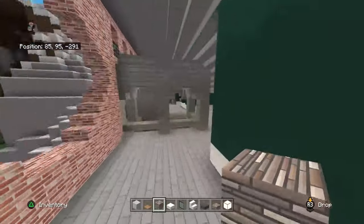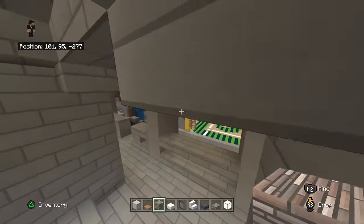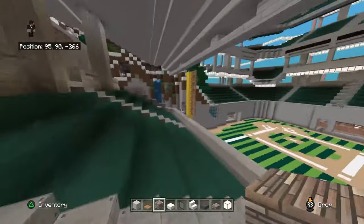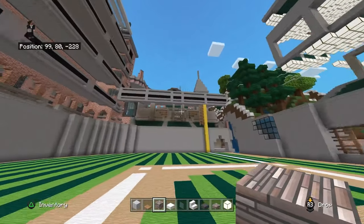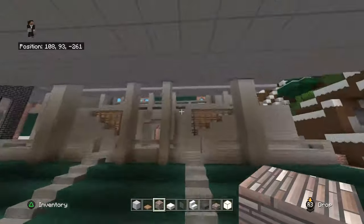It even has restrooms and everything, concession stands, different entries, and different views throughout the entire risers right here. It doesn't look like it, but there are a lot of risers up there that can all see the baseball field wherever you are.